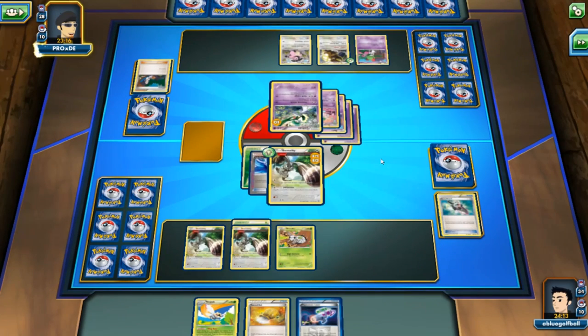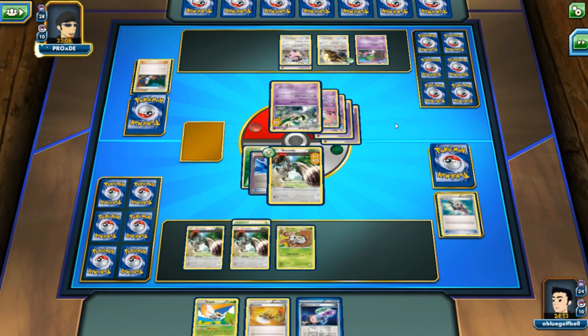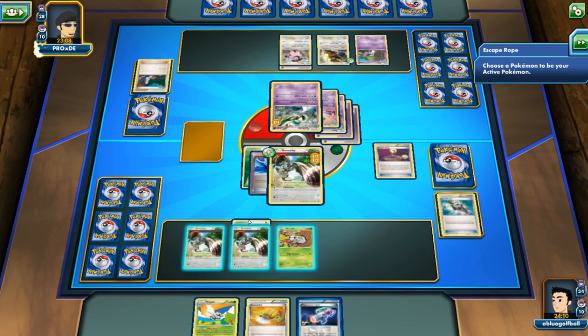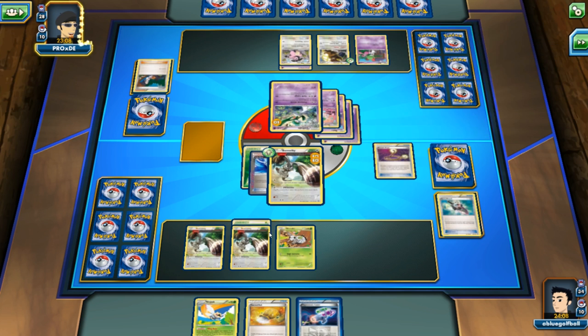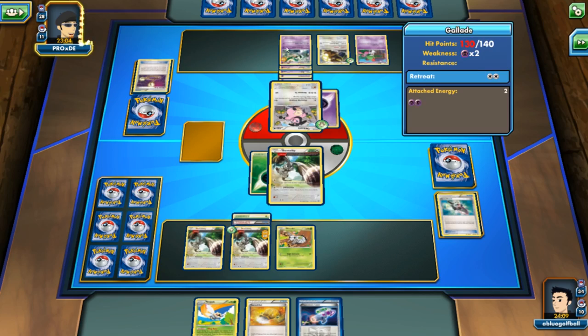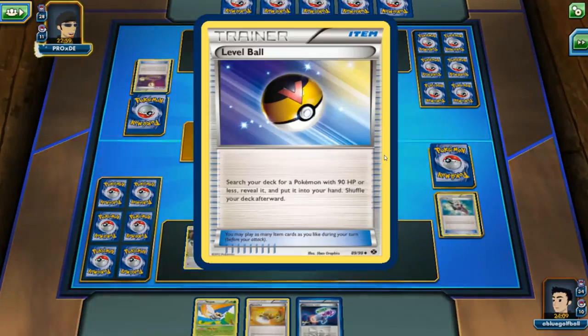Time for the Hypnotoxic Laser. If it can do the job, maybe we can put this guy to sleep for a couple of turns. I will need to get this Life Dew back in the deck — that's pretty crucial. We even see an Escape Rope. We'll bring this guy out. We should not survive the turn — my opponent can knock us out right here. I'm gonna go ahead and promote this Bunnelby. My opponent even goes for another Level Ball.